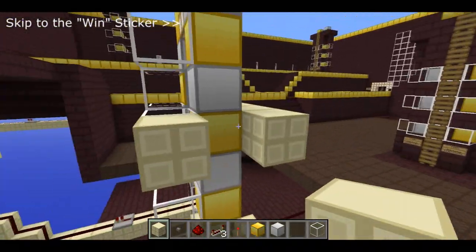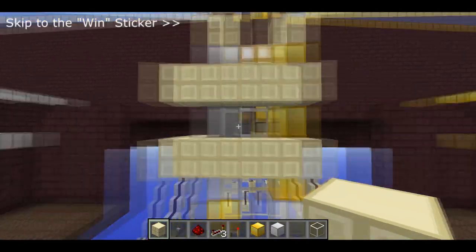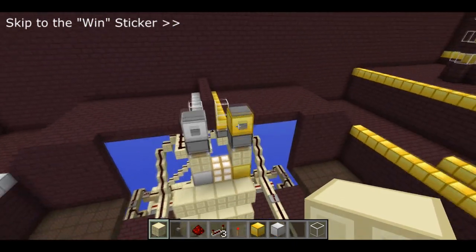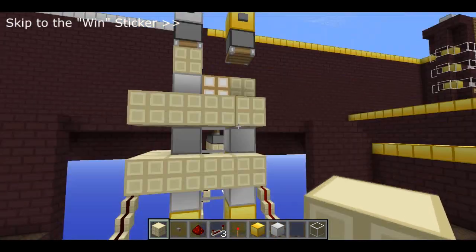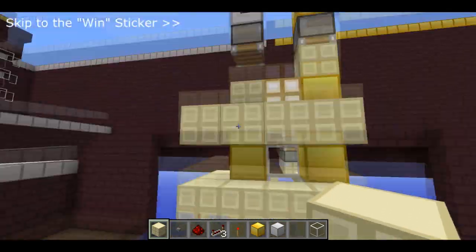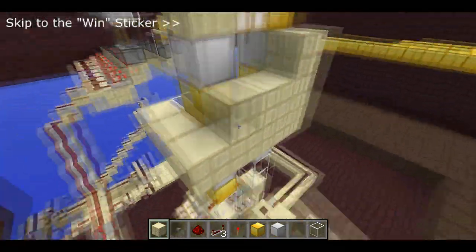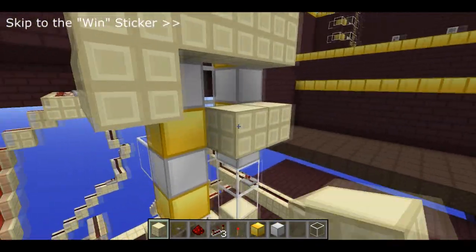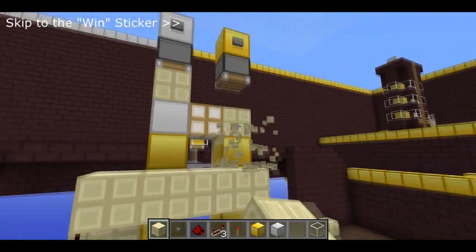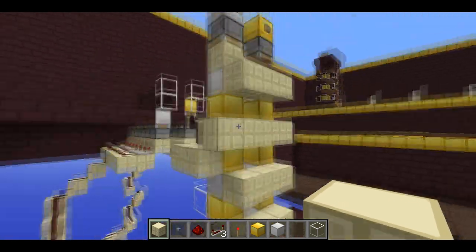The reason it only shows one color at a time is simple. Right now it's in the default position where one side's iron and one side's gold. When one team captures the tower it's going to shift. When you move one tower up and the other down, it shows every other row to indicate which team currently has control. That's pretty much how the tower works, and you can check it out for yourself.